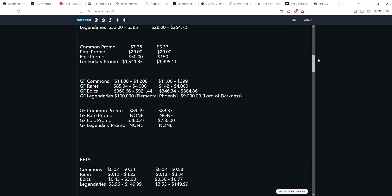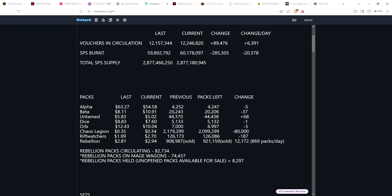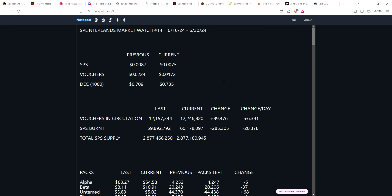Sorry for the super long video but we only do this once every two weeks, so I like to do an in-depth view of the market overall — not just SPS, DEC, and vouchers, but also old pack prices, how many packs are left, and a deep dive set by set into what the market looks like, where there are good deals, cards going down, and cards spiking out of the blue. Next week we'll do the land market watch, and two weeks from today we'll do episode 15 of the market watch. Stay tuned, hope you're doing well, thank you for all the support. Until next time, stay the course, keep on forging, have fun!